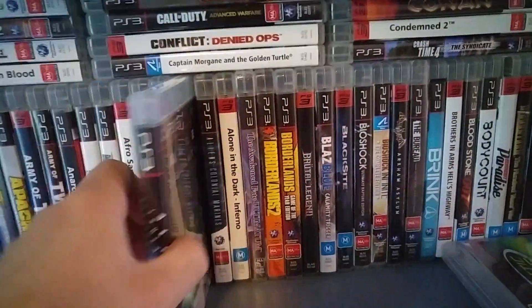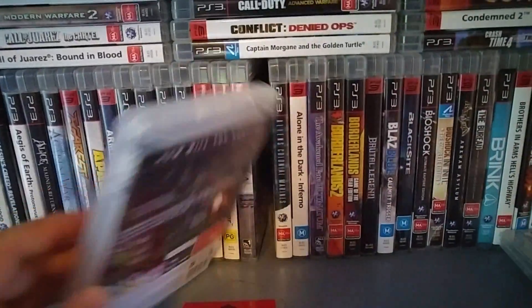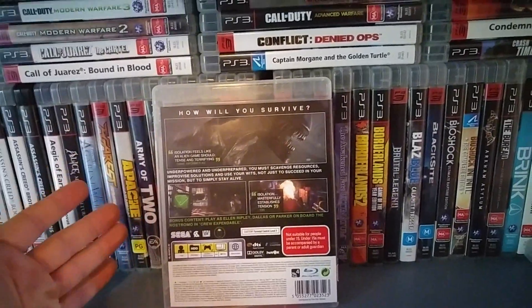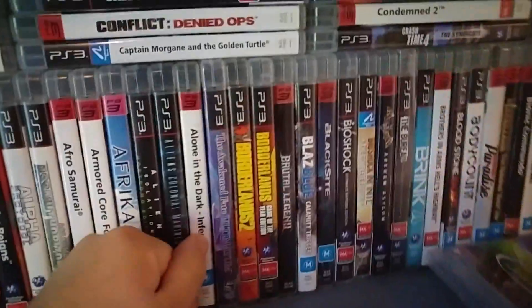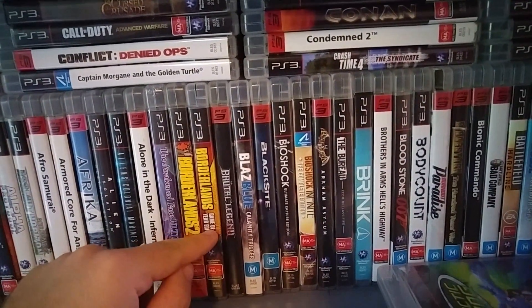Alien Isolation — maybe my favorite horror game of last gen. It's just so good, just like the original Alien movie where you can't defend against the alien. It's this unstoppable creature. Aliens Colonial Marines, which sucked. Alone in the Dark Inferno, which sucked. Borderlands 1 and 2 — good games.